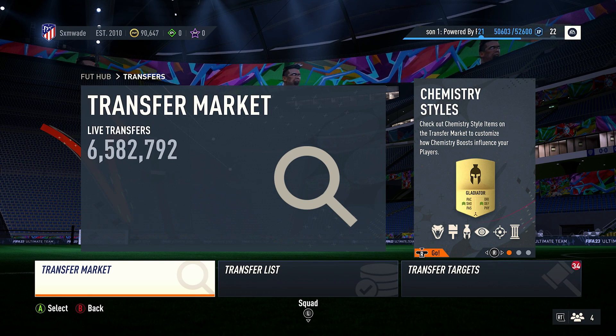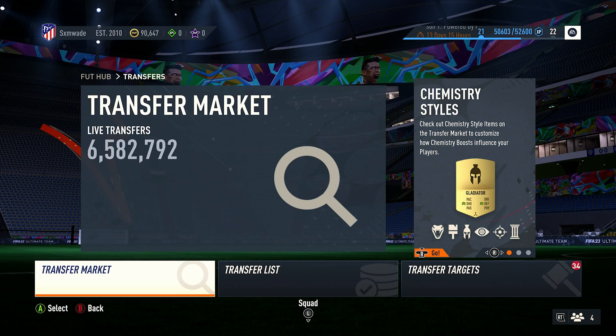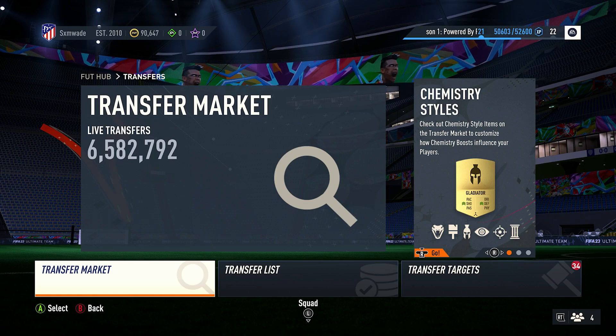Welcome back to another video. Today I have for you a very easy low budget trading method that you can use on ultimate team. This is a bidding method, and in my opinion it's better than sniping filters because you get a lot more coins and it's consistent as well.